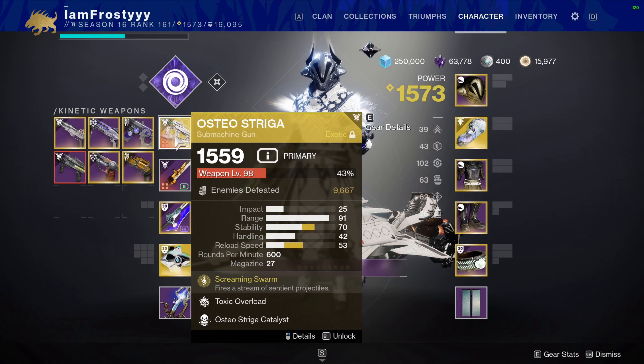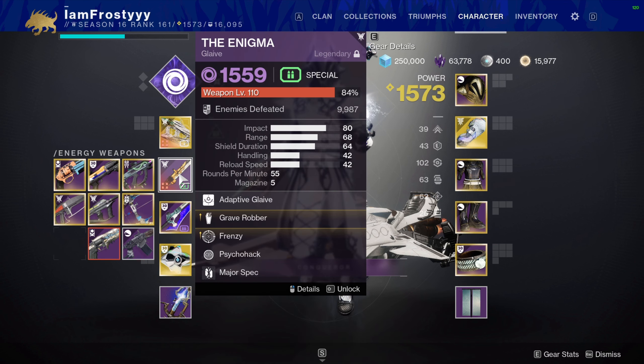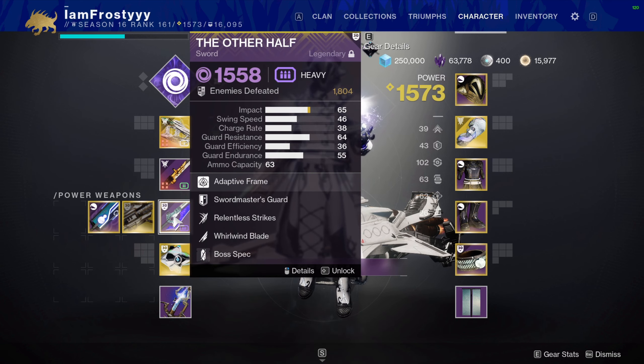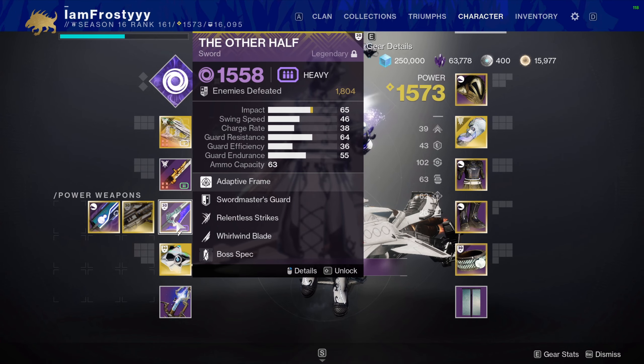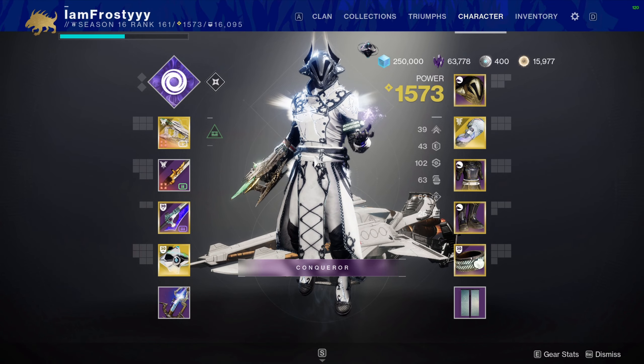Moving into the weapons for this build, in the kinetic slot I'm using the Osteostriga exotic SMG. I also have the Enigma glaive crafted with Enhanced Grave Robber and Enhanced Frenzy. For the heavy I'm using The Other Half, and another good option could be the Fallen Guillotine. I recommend using a void heavy weapon here, and probably a sword — I'll get to that in just a little bit.